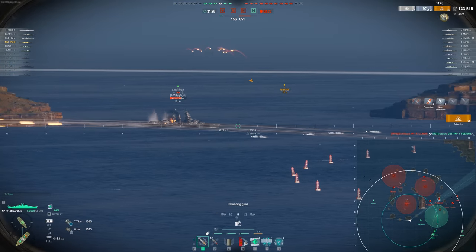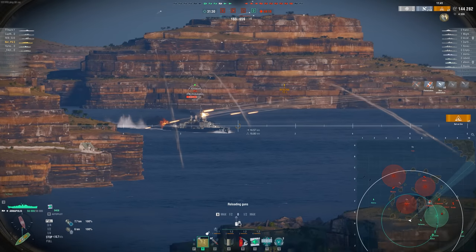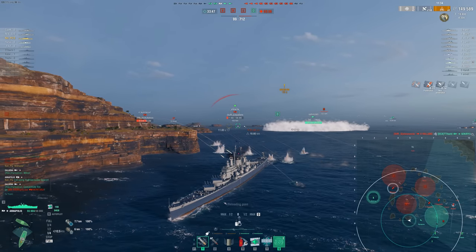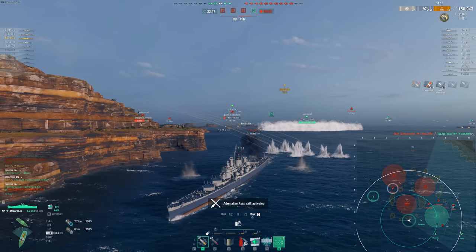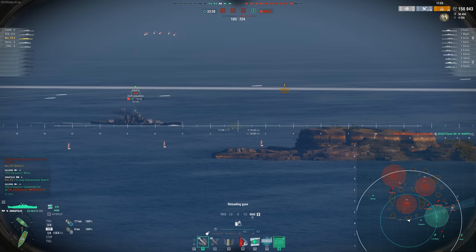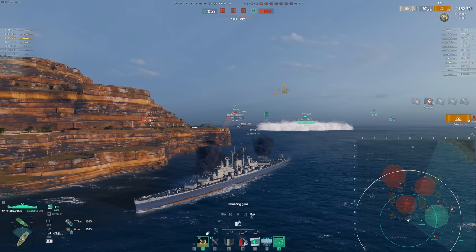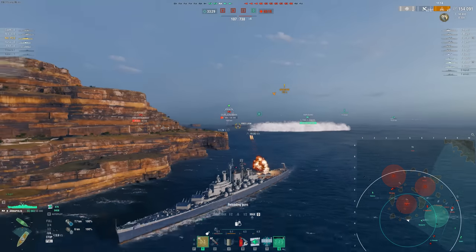The HE damage is pretty spectacular in the Annapolis. It's pretty insane what adding just a whole other turret does compared to a Des Moines. And of course, we all know how powerful Des Moines and Annapolis armor-piercing is. But you'll notice I'm really not using my Burst Fire — I tend to never use it in the Annapolis unless I'm about to go behind an island, someone else I'm focusing is going behind an island, or a destroyer is about to exit my radar range.